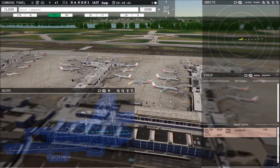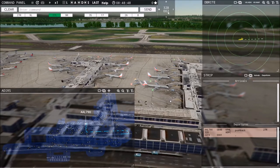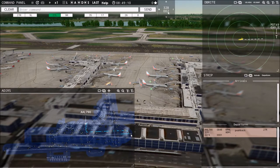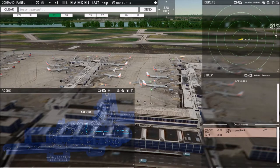You'll notice planes clipping through each other on the ground visual — maybe the scaling is off. Now they're ready to roll. American 790, clear to taxi. I could have given specifics — 'American 790, runway 27R, taxi via Kilo' — which would route them exactly as planned. They've already got the path figured out, so a general taxi clearance works fine.